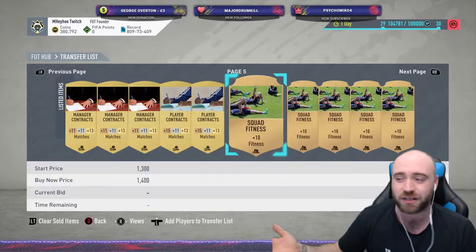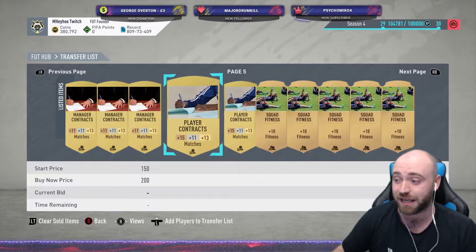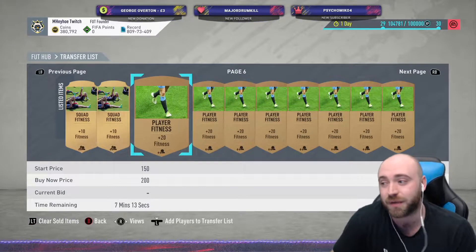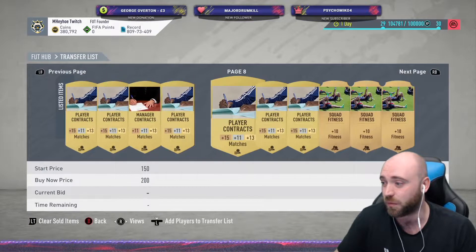That's like an extra 2,000 coins an hour you're just generating in the background. If you just log into the mobile app, list it again, that's another 200. You might get 2K each hour. I know that's not a lot, but if you do that for 10 hours a day, you're making 20K a day just from listing contracts, just from listing fitness cards, which are effectively just sitting in your club and wasting away.